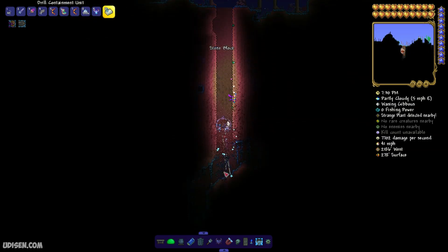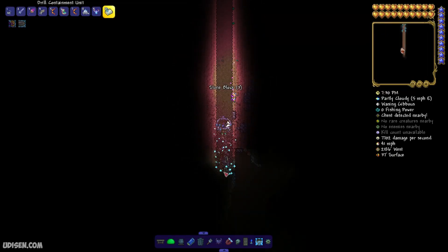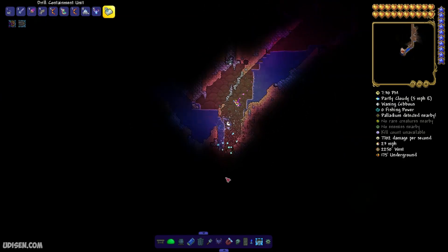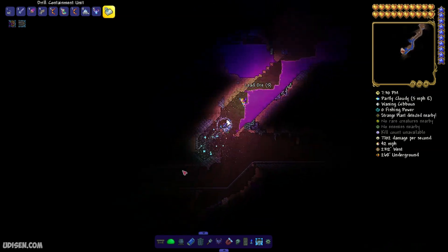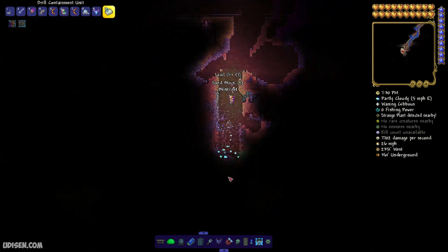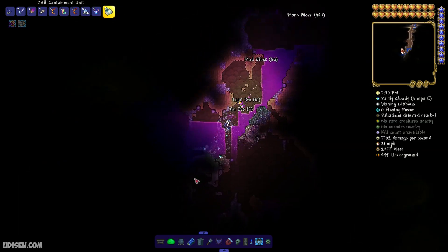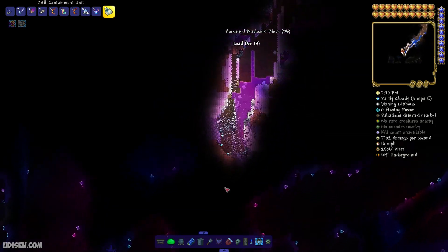Go to the cavern layer in these biomes. Dig down to the cave level — it is usually around 600 blocks from the surface. You can use any type of information accessory that shows you the cave layer depth. I personally prefer using the shell phone — yes, it is expensive, but it is worth it — or simply the depth meter accessory, which is extremely cheap.